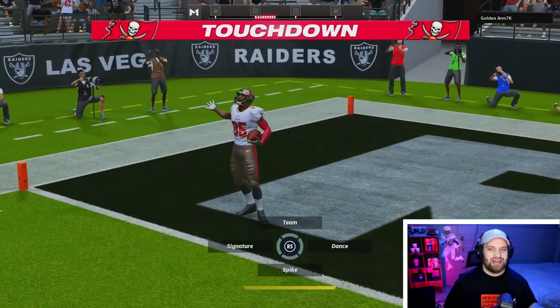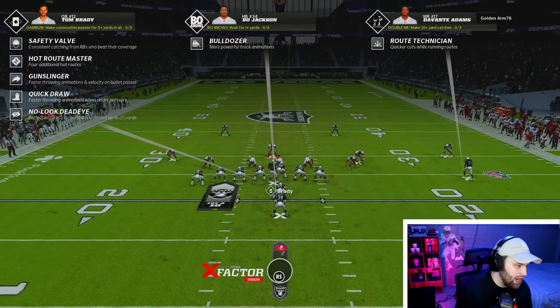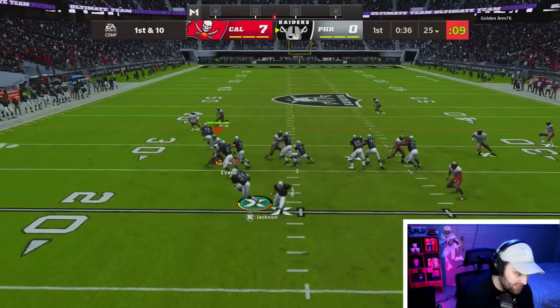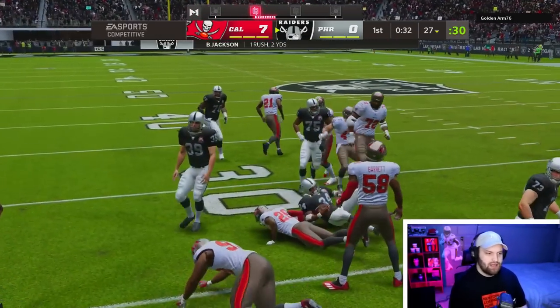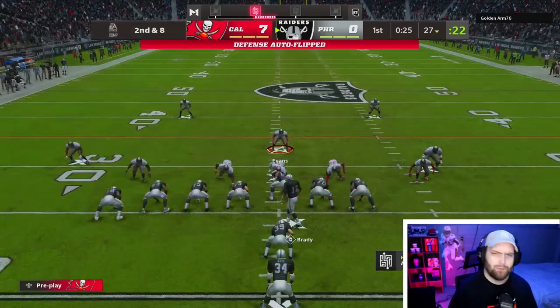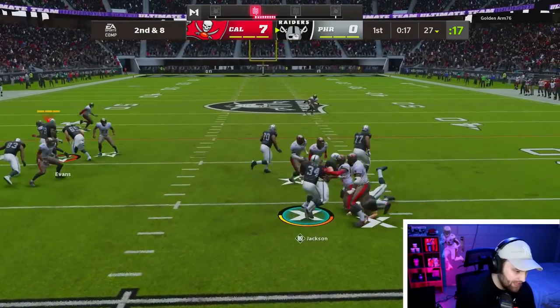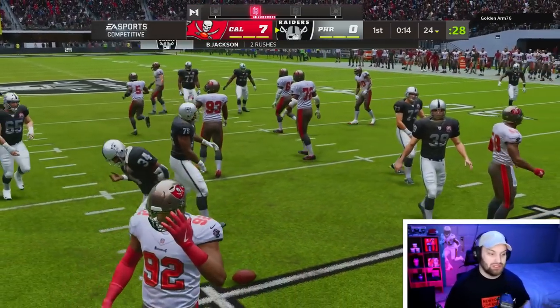We'll take that - we're gonna get bow nose next drive without a doubt. It looks like our opponent also has bow nose as well, so this should be a fun one. We stop Bo Jackson on two plays in a row, absolutely dominating the run. That is two plays in a row we just slobbered on Bo Jackson in the backfield.